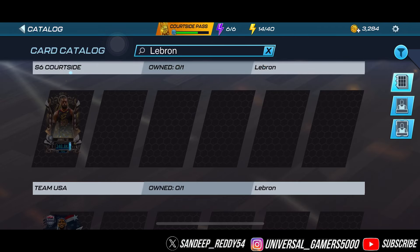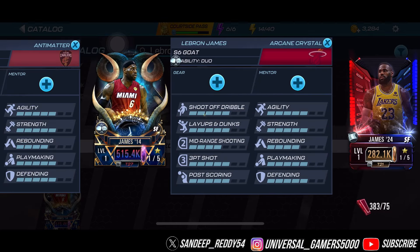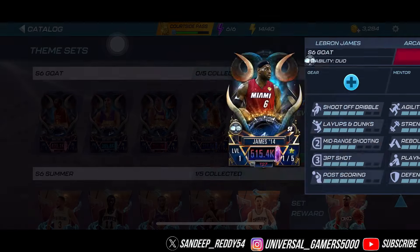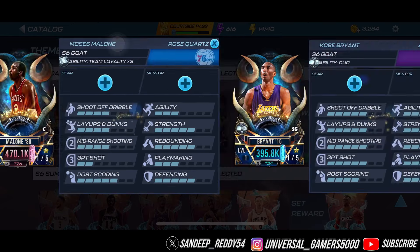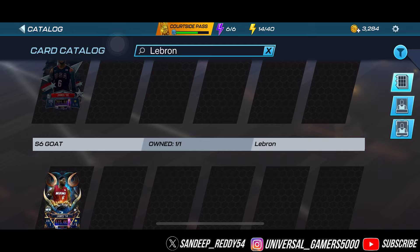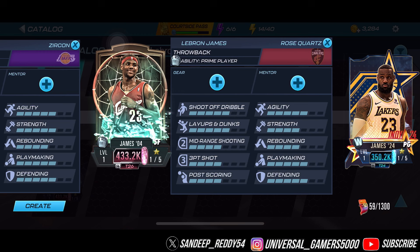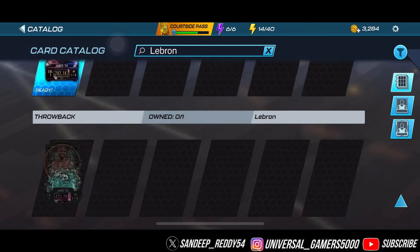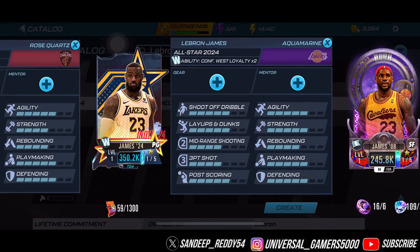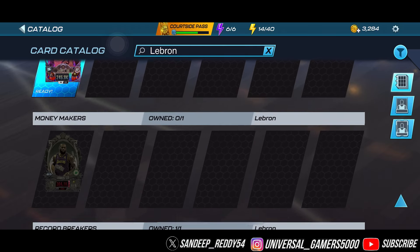Let's check out the collectibles. So we have this GOAT LeBron James — he's available in the sets. If you grind the tourneys, you get team collectibles, and with those you can craft the necessary players. We can craft this Zircon LeBron James — that's a pack-exclusive so we can't get that one. But we had a chance to get this All-Star LeBron James and we got one. Also there's an Aquamarine LeBron James that's craftable and available.